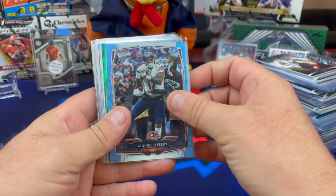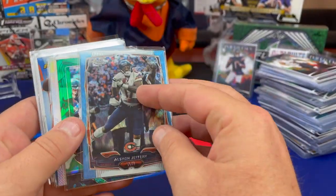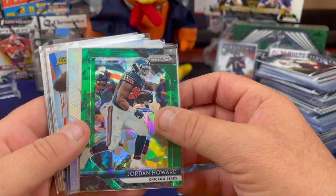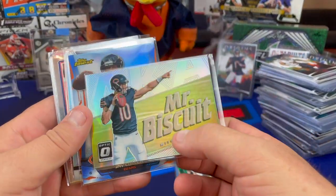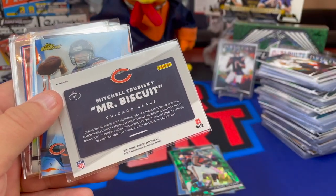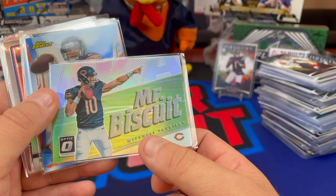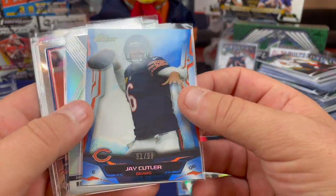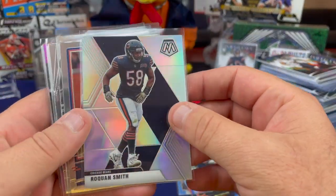Alshon Jeffrey — that's a nice shimmy shine there. Back when he was playing with the right team. He had a good career and then he left — the one Bears wide receiver that can say that in history. Jordan Howard, cracked ice out of 75. Dibs! Mr. Biscuit — look at that with the shimmy shine, out of Optic. That'll look good next to my Sweetness out of Optic. That is a cool card. Smokin' Jake Cutler out of 99. Roquan — the silver, that's the hollow Roquan out of Mosaic. Very nice.